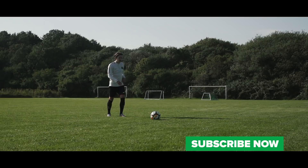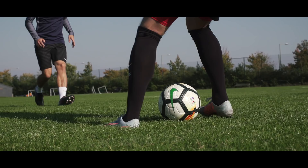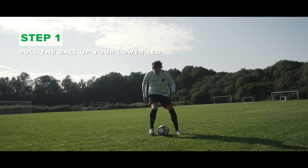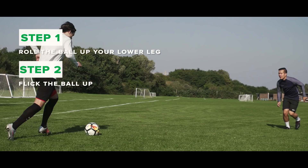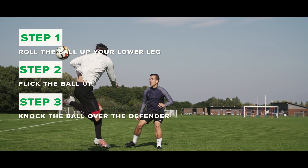Number one: there's a pot of gold at the end of this rainbow flick. Roll the ball up your lower leg using your weak foot. At the same time, jump and lean to your strong side, flicking the ball into the air. Now that the ball is in the air, use your strong foot to knock the ball over the defender. He's started to feel nauseous after that one — he's taken too much medicine.